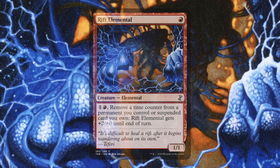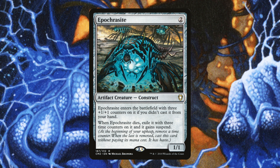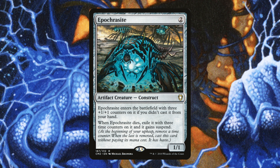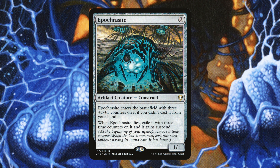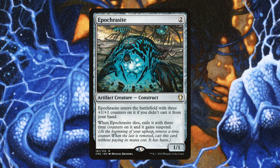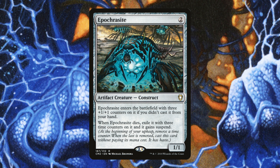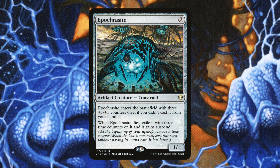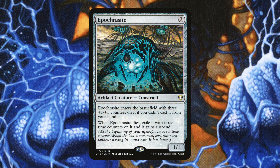Next is Epo Characite — a 2-mana artifact creature Construct. It enters with three +1/+1 counters if you didn't cast it from your hand. When it dies, exile it with 3 time counters and it gains Suspend. What I like is you get a blocker on turn two, and every time it dies it just keeps coming back again and again, giving you all the Suspend triggers, getting bigger whenever it returns, and buffing up Rose Tyler. It's a card you can't get rid of — it just gets better and better as time goes on.